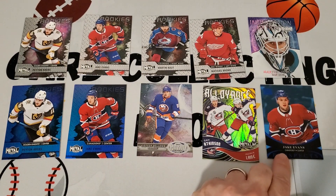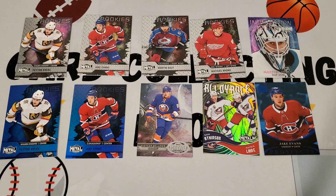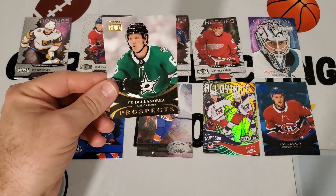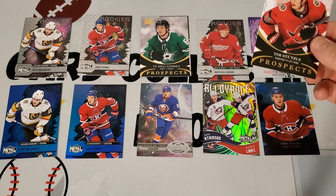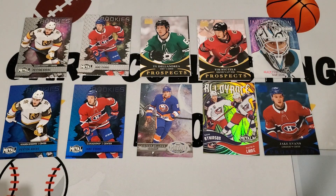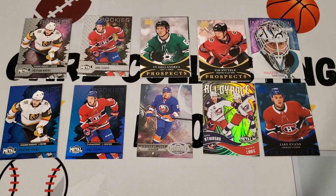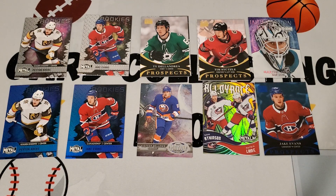We have the Premium Prospect Star Sapphire of Jake Evans — not sure how valuable that is. Also premium prospects of Ty Dell'Andrella, and what I'm guessing is probably the best card in the box: the Tim Stutzle Premium Prospects. Plus some other blue parallels. Those are the cards we liked. Thanks everybody for watching — this was fun to open. Consider subscribing and we'll be back with another video. Bye!